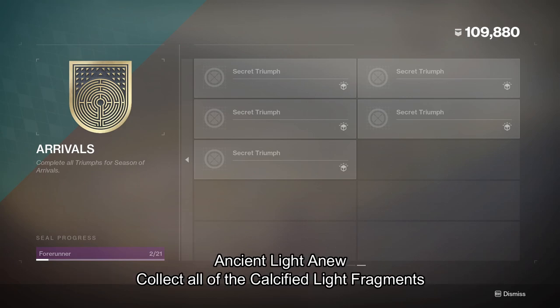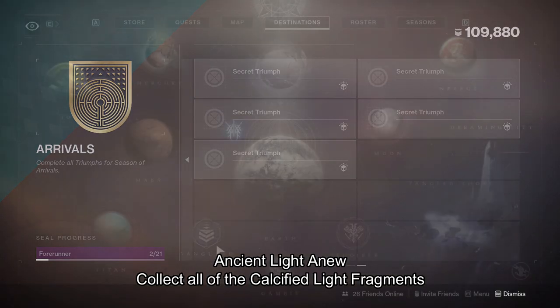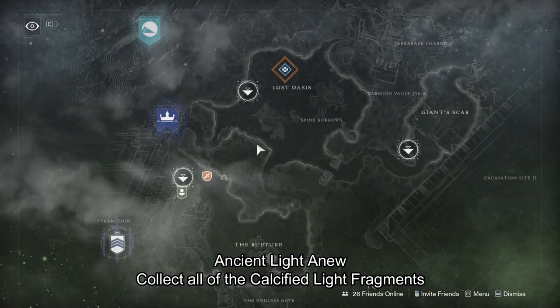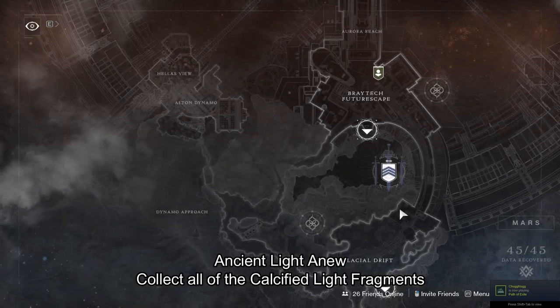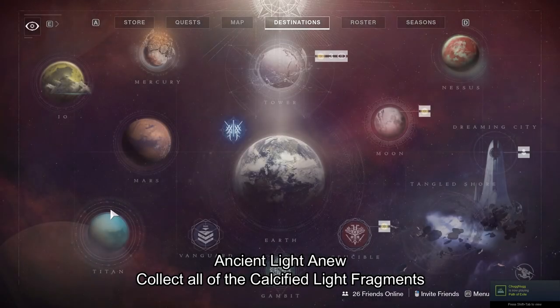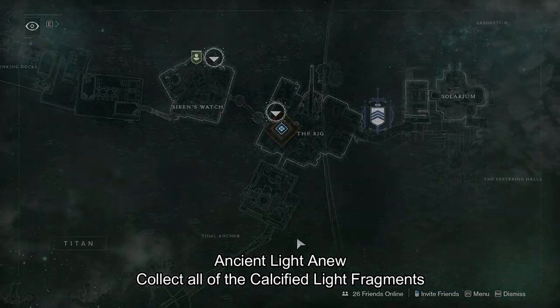The second Secret Triumph is to collect all of the Calcified Light Fragments. There are 25 to be collected. These fragments will be scattered on Io, Mars, and Titan, and will be collected, I believe, during an Exotic Quest mission. Once this is released, I will release a video showing all locations.